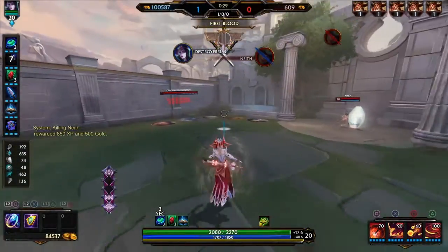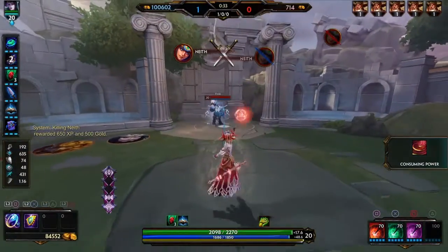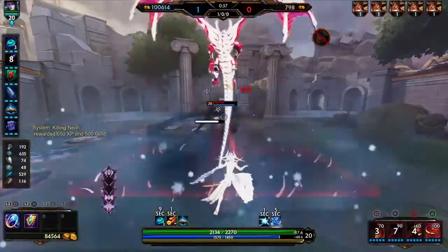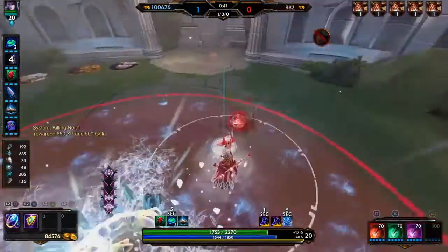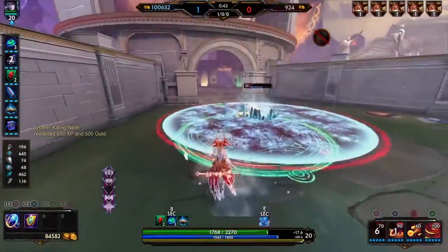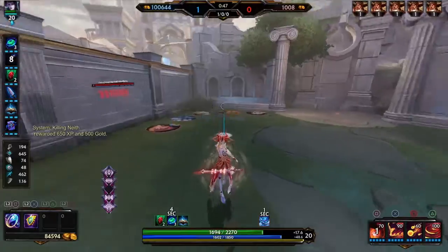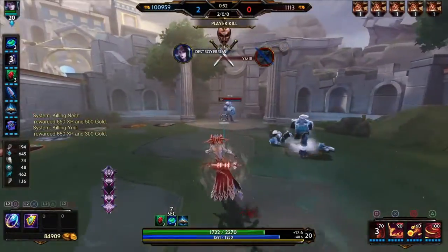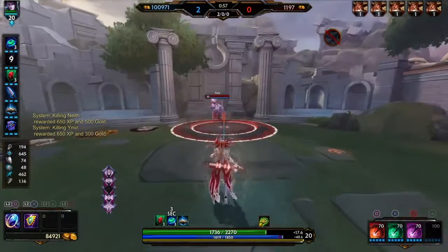If you really want to, you can stack them up. Say you're going against a Ymir — you can stack them up like this. Get away a couple more seconds for the next mobility cooldown, whatever. If you stack them up like this, you'll basically never get it because 99% of the time you'll just kill them outright.